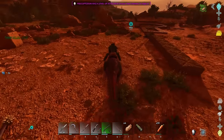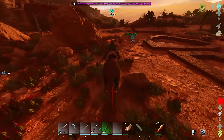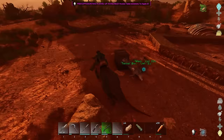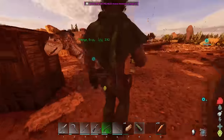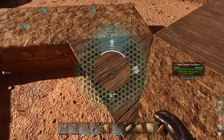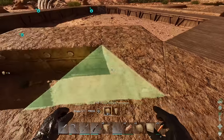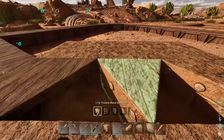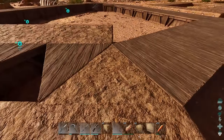We still have the terror bird as well. Unfortunately all those guys died - I wasn't in the area, I wasn't watching them. You can blame me, it's fine. I could set up a bunch of walls and spikes and all that stuff, but I'm just not bothered because I'm busy doing what I want to be doing, which is this build. It is what it is - we'll rebuild. I didn't necessarily even really need the parasaur anymore.